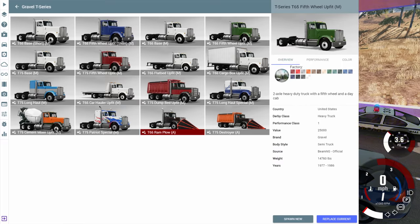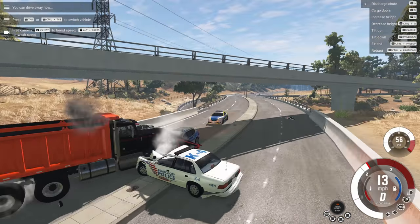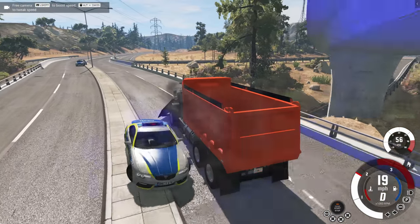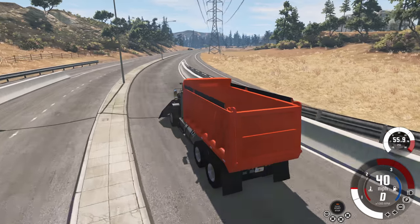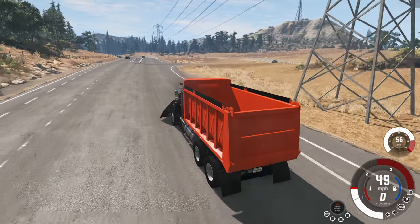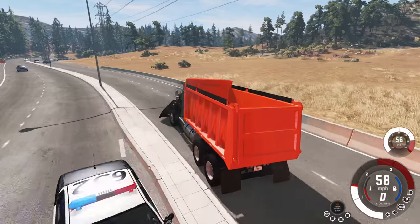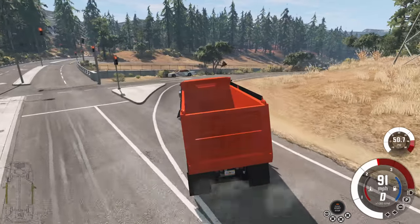Now let's try out the big one — we're going to do the T-75 Destroyer, and I don't think anybody can stop me now. We are off and they're definitely chasing me after I bumped one. We should be able to go through basically infinite cops with this setup. It feels like using this truck hitting normal vehicles — nothing will stop you. You are unstoppable. To prove that point, we're going to hit as many vehicles as we possibly can.